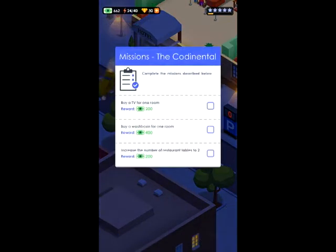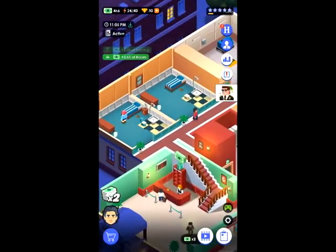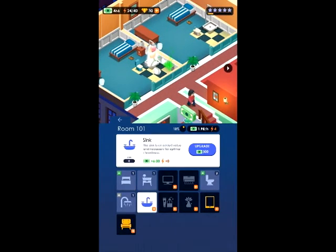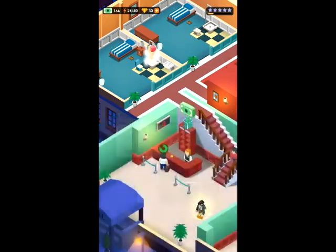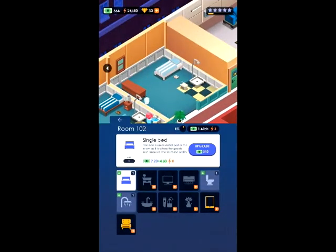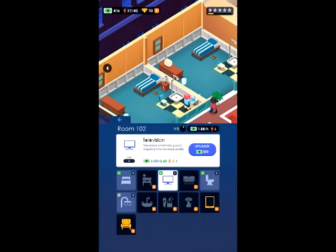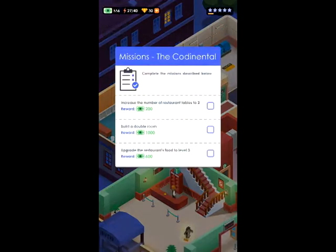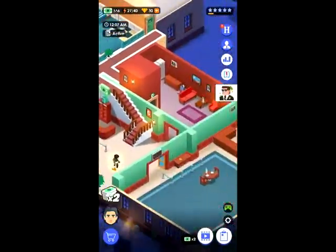New missions: buy a TV for one of the rooms, buy a wash basin for one of the rooms, and increase the number of restaurant tables to two. Seems easy enough. I like how it says 'buy a wash basin' but then it's just called 'sink.' Nice. TV done. While I still have you here, don't forget to check out the description down below.